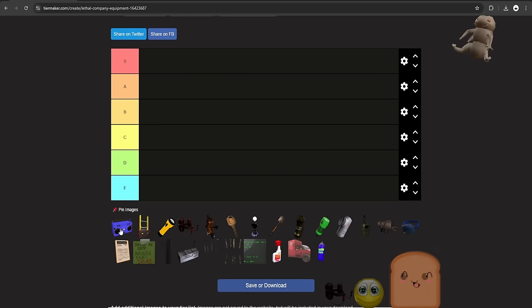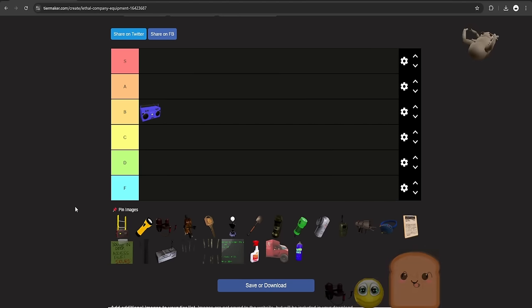We started with Boombox. Vocals and I discussed a little bit on this one. I was originally going to say A, and then it changed and went down because there's copyrighted music on it. And I was going to say C, but then I realized you can use it for things other than slime — you can do slime, you can do dogs, you can distract enemies with it.